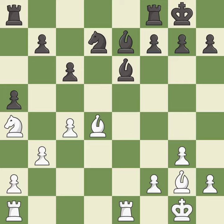This takes an open file, a common method for activating a rook — it is good. The rook is now on an open file, which helps control squares across the board — it is good.